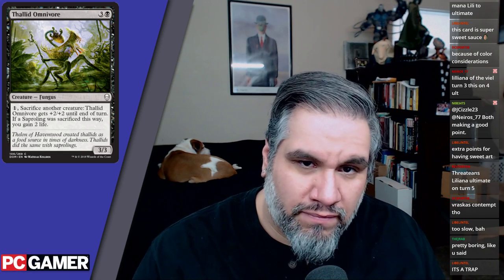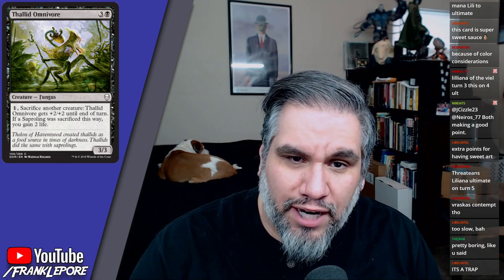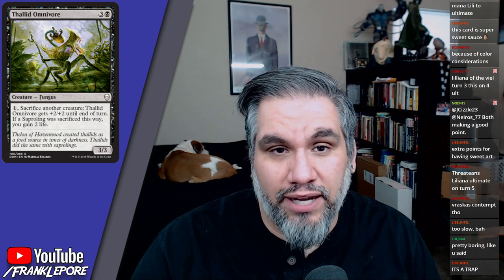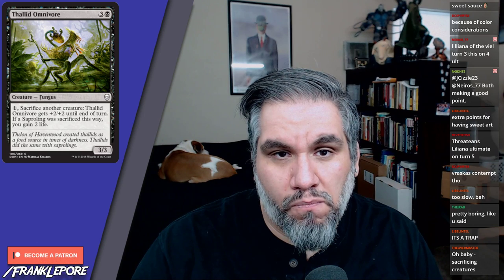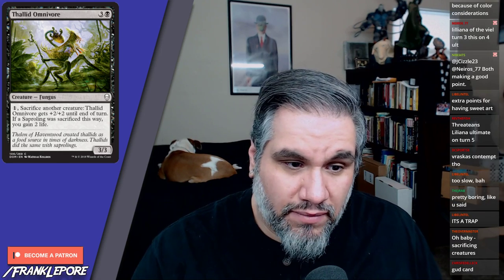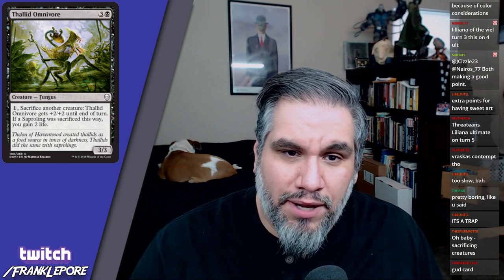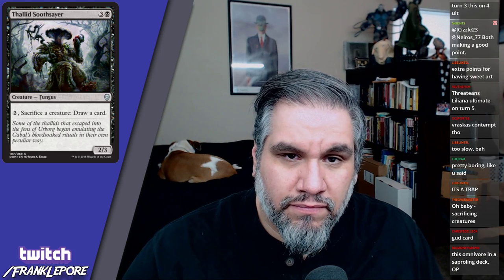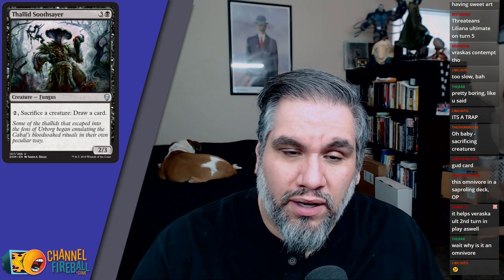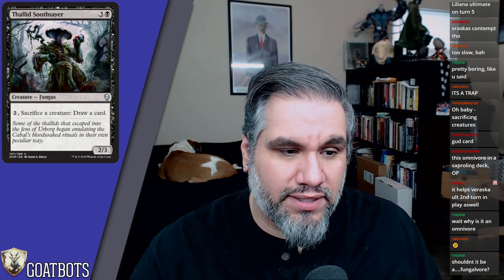Thallid Omnivore: four mana three-three. Sacrifice another creature: it gets plus two plus two until end of turn; if a Saproling was sacrificed this way, gain two life. I'd still play this in limited — it can get very big. Thallid Soothsayer: sacrifice a creature, draw a card, two-three for four mana. You're definitely playing this in limited too. Your creature is going to die anyway, so you sacrifice it to draw a card — and it can sacrifice itself, which is a very relevant aspect of cards like this.